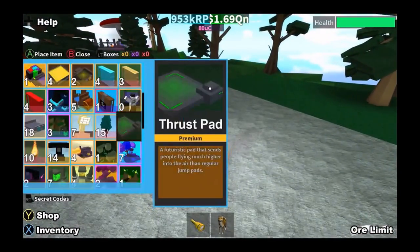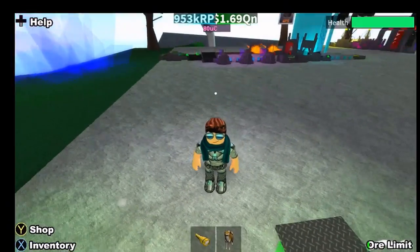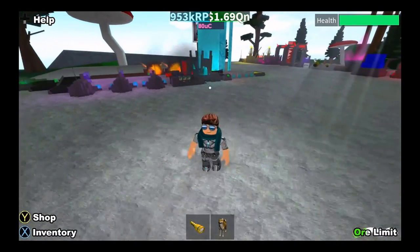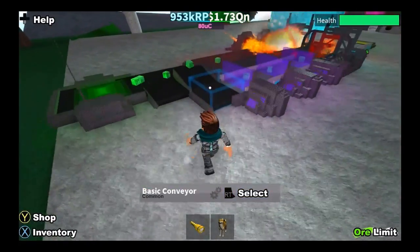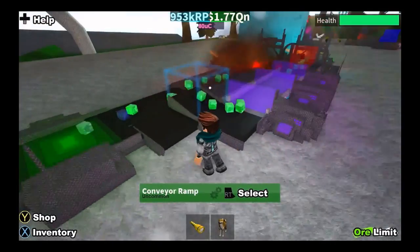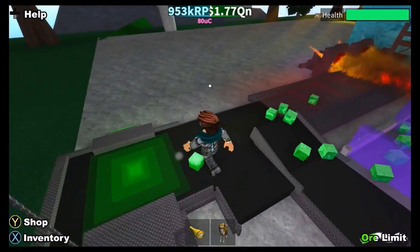Oh, I got destroyed — hold on. Sorry for the wait guys, but this is one of the best setups. I swear it's really good — I get tons of money even though I'm like at rebirth 62 or 60. Even though I'm in the 60s I can still use this setup to rebirth. It's like a medium setup — wait until there's like three or four ores left and then send it off.